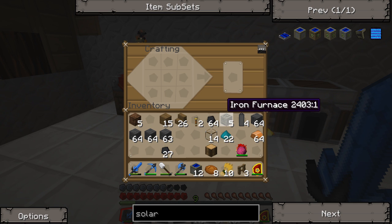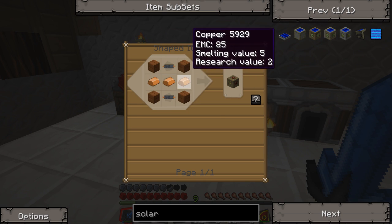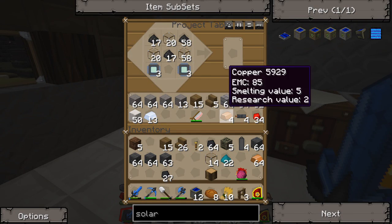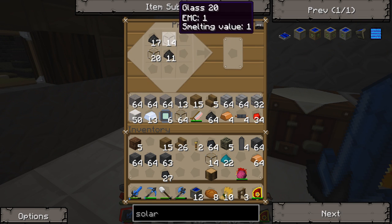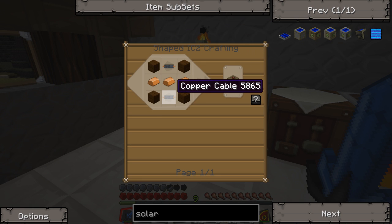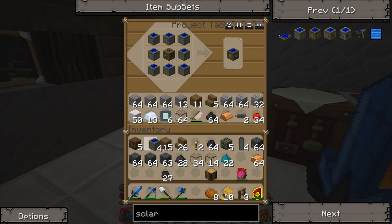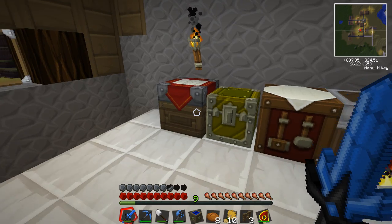We need a low-voltage transformer. In order to make a low-voltage transformer, we need three copper cables and these components. We need two copper cables — we got that. Bam — low-voltage transformer! Now we surround this guy. There's an ogre outside, I can see him — we're gonna go take care of this guy right now.